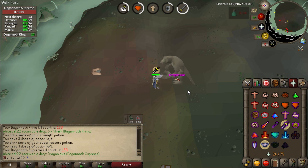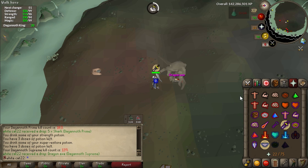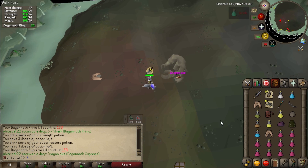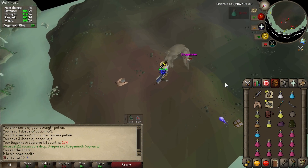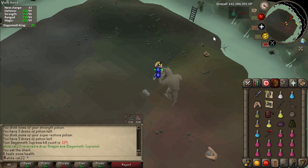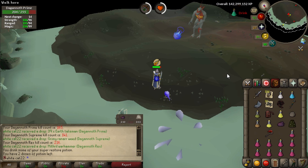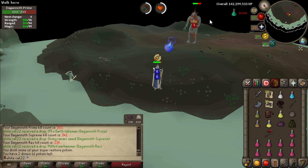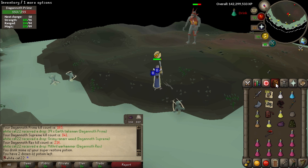A dragon axe on the floor! It's been a while since I got one - like six rings. I only have one or two dragon axes in the bank. You may have noticed I'm using a crystal bow here, which is absolutely terrible. The Supreme is about to spawn and by the time I kill Prime, Rex will be spawned as well - that's how slow it is. I'm using prayer too. I just don't have any scales left on my blowpipe.